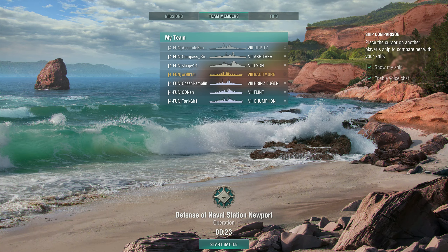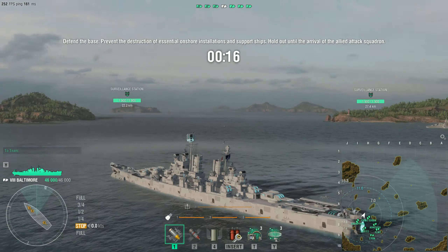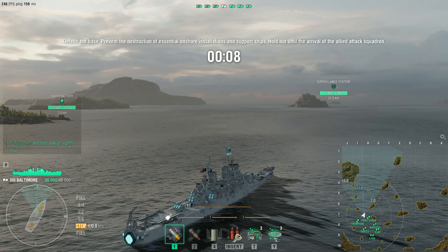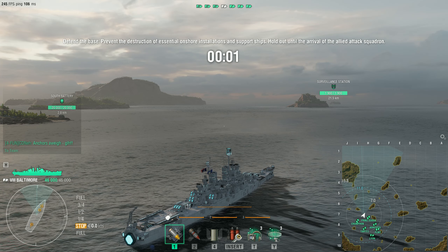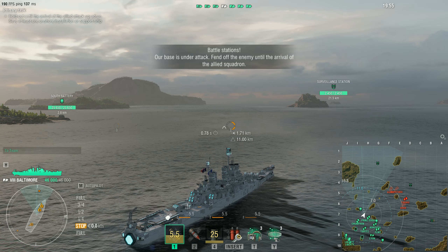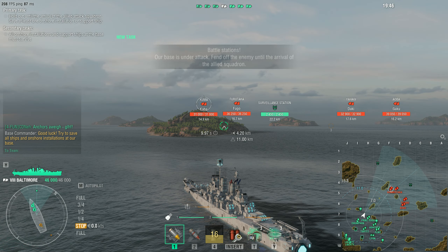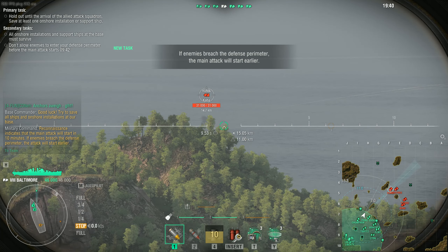Enemies that come in like bosses — you've still got to deal with them whichever tier. We also get reinforcements. They're being chased onto the map so we have to kill the chasers. Stand by for action, the base is under attack. Impede the enemy's advance until the main fleet forces arrive. This is base commander — good luck, try not to lose a single ship and save our base structures from destruction.